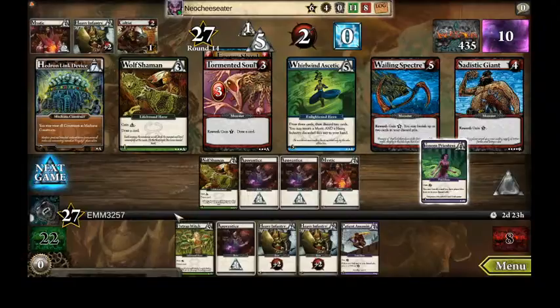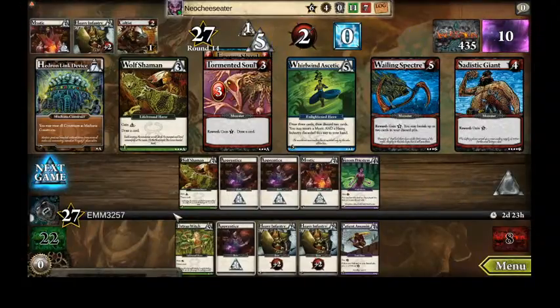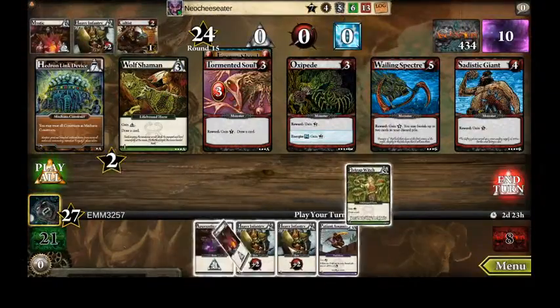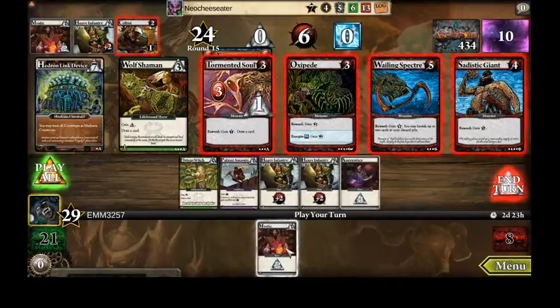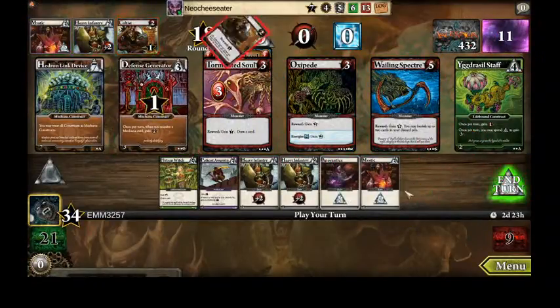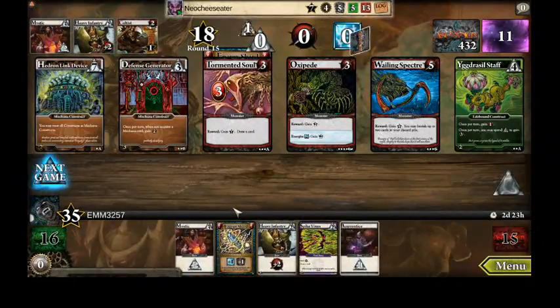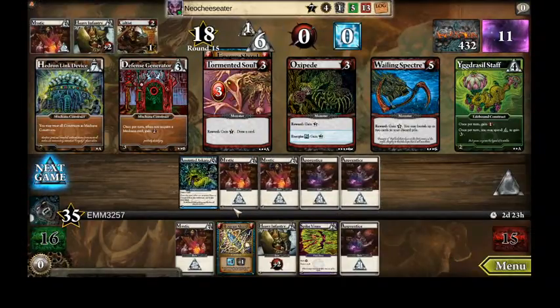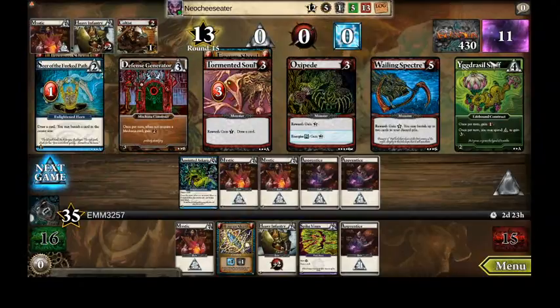I take Whirlwind to Sadic and for Wolf Shaman. Unless he can get up to buy a Hedron Link Device and just take it for the points — actually, depending on what constructs he has, it would definitely help him. I should probably have bought it to make sure he couldn't get it — oops. No energy so I probably don't want to kill Oxypede. I think that makes the most sense — just trying to get this game to end at this point, because the longer the game goes on the better chance he has of pulling off something crazy with all these constructs.